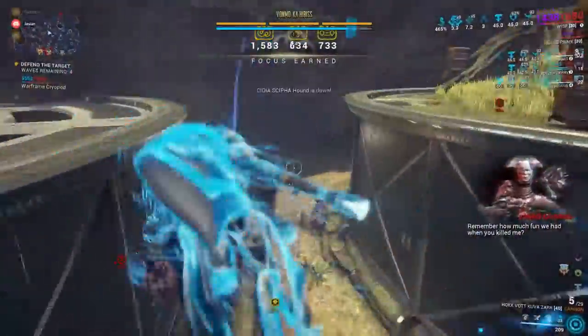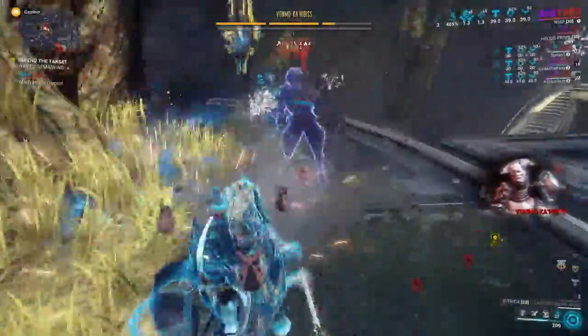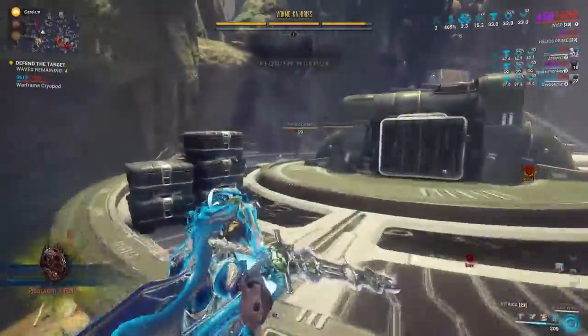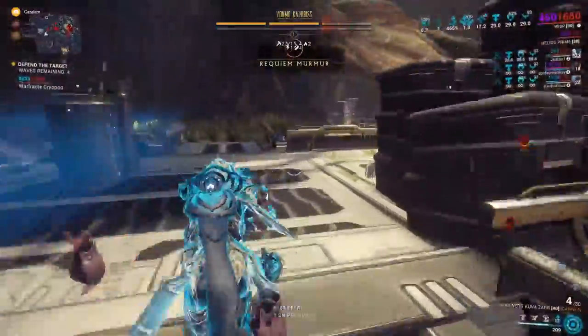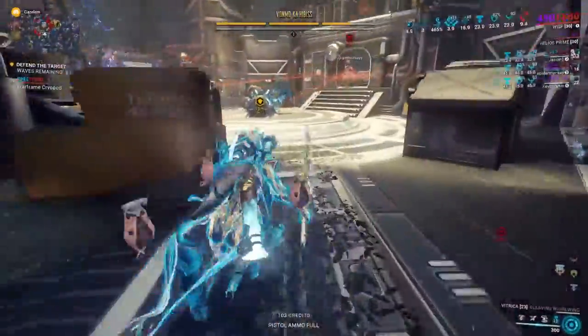So we got a Lich coming in. We don't have to take her down. If you don't take her down, it'll let you get more Murmurs while they're alive. Although if you're not farming Murmurs and you just want to get rid of your Lich, all you have to do is do a bunch of damage to them and then not Parazon them — you can just let them leave.